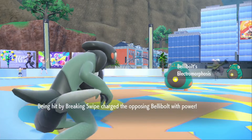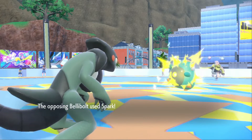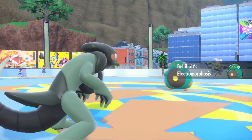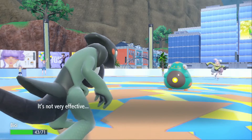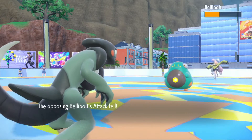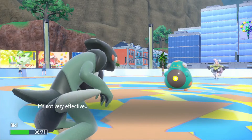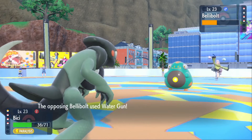Belly Bolt's ability is Electromorphosis - anytime you hit it, I think it acts like Charge, boosting the power of its next Electric type move. Breaking Swipe is a really good counter because it lowers Attack and Belly Bolt is mostly relying on Spark. I'm very excited by Cyclozar and Finizen - I think both are going to be largely on the team. I'm trying to remember what I needed to talk about. I think my team is going to be like 10 to 15 Pokemon honestly - I don't really see myself narrowing it down to 6.